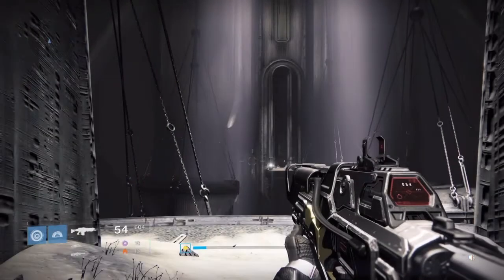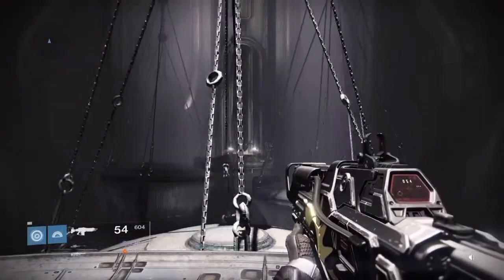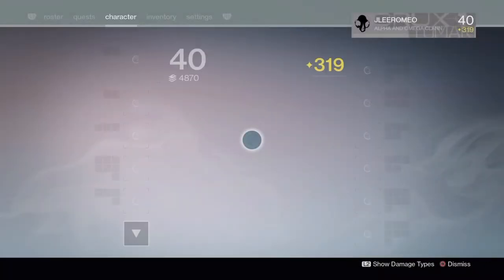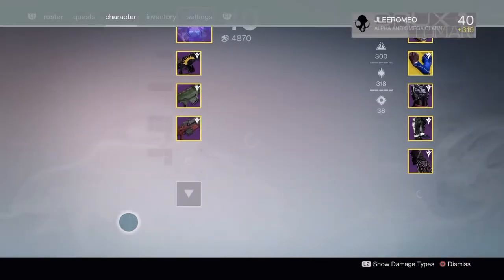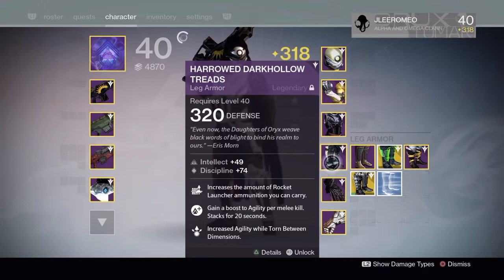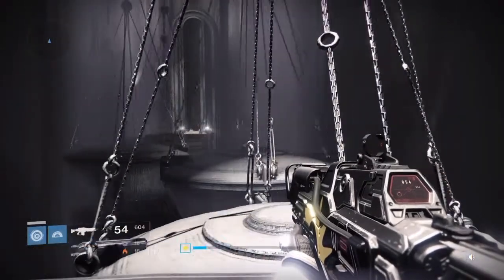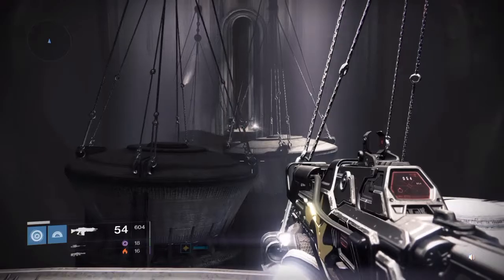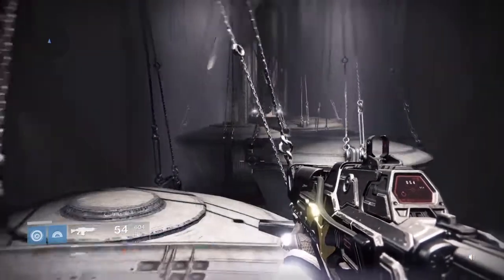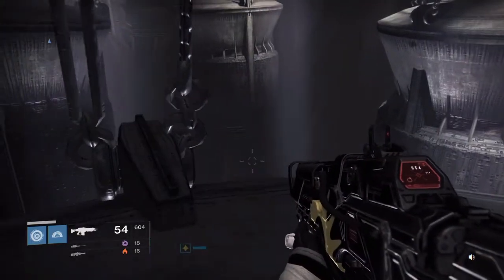A lot of you guys are having problems with the jumping ships — various people, guys, girls, ladies, gents. I've got the checkpoint here at the crux and I'm going to show you how to do the jumping puzzle again. My loadout is a Night Stalker with maximum agility and I'm using triple jump. I'm going to cheat a little bit and equip the Bones of Ao, so I'll drop down to 317, but that really doesn't make a difference.